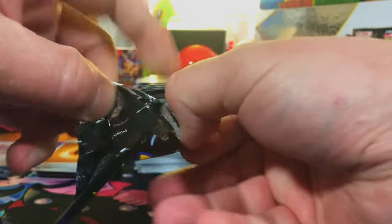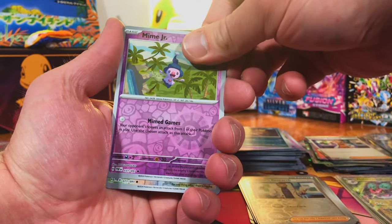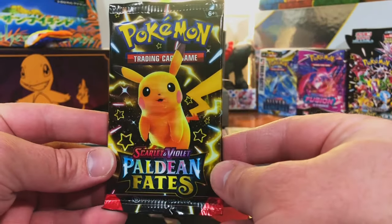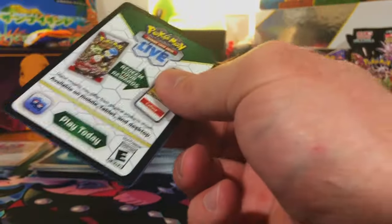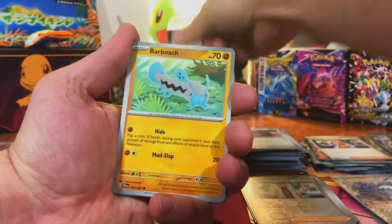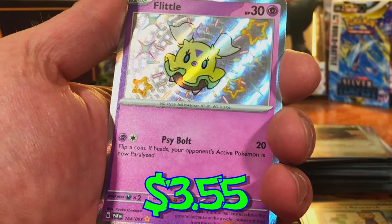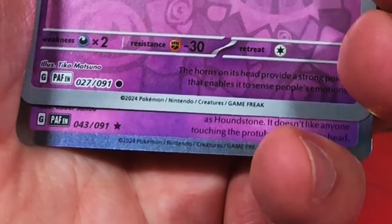Two more packs, two chances to pull something great. End the video with a bang. Mime Jr., LeChonk, and an EX — Great Tusk. Got another Great Tusk, doubled up on that one. Last pack — Pikachu artwork. Let's end it with at least a Pikachu Baby Shiny. If we can get a special out of here, that's Last Pack Magic you will never forget. We got a Baby Shiny — Flittle. And Routes. Darn it.